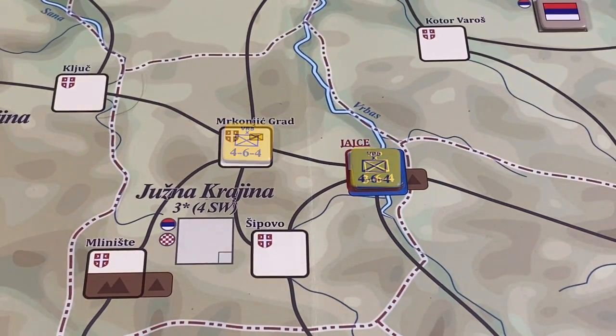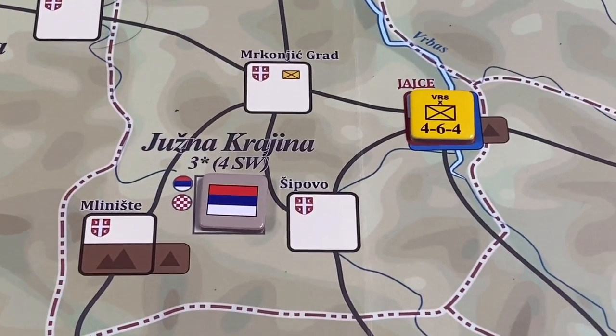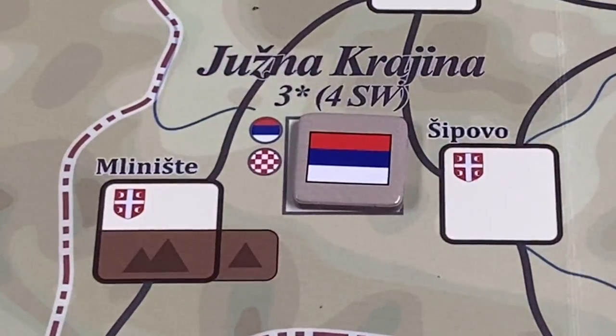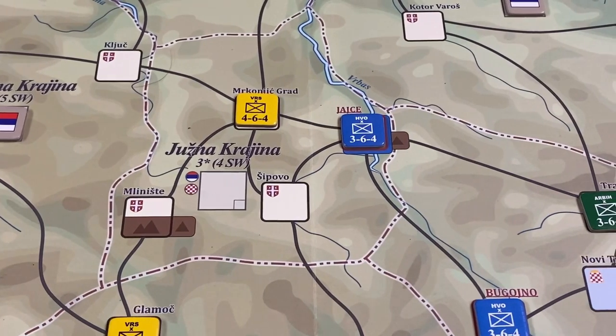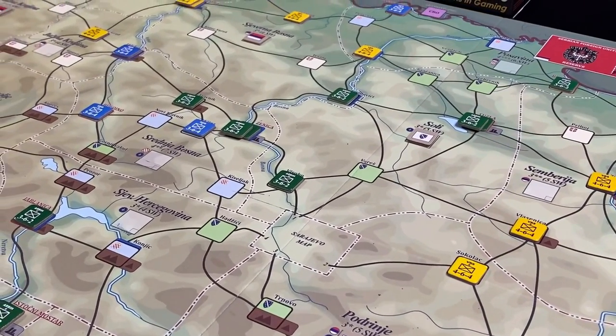Suppose at some point the Serbs gain control of Jaise. Then we place a Serbian control marker indicating the region is now under Serbian control. The effect is profound: not only do the Serbs gain four strategic will points, but the Croats also suffer a penalty of four strategic will points, because Yushna Krajina is a key region for both factions. There are 15 such regions on the map, each with a different number of strategic will points, and each indicating which factions are vying for control. Strategy will be defined by these regional strategic will values.